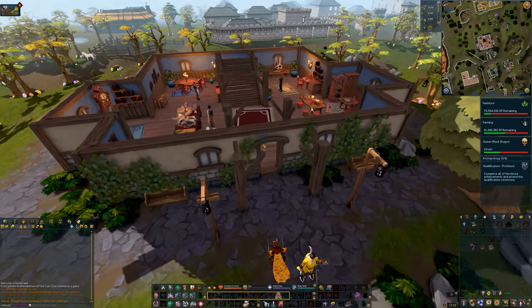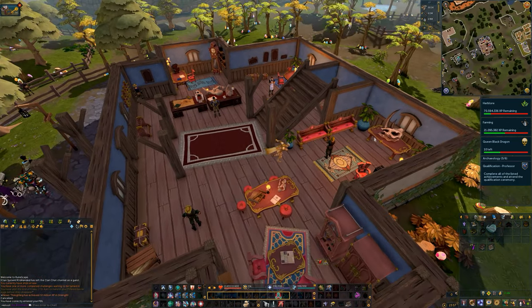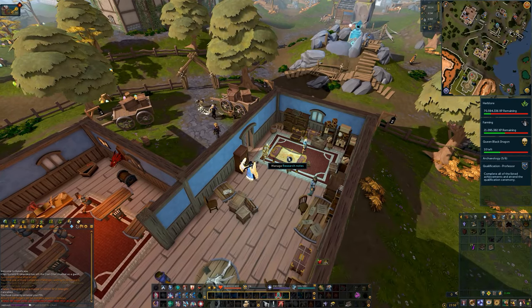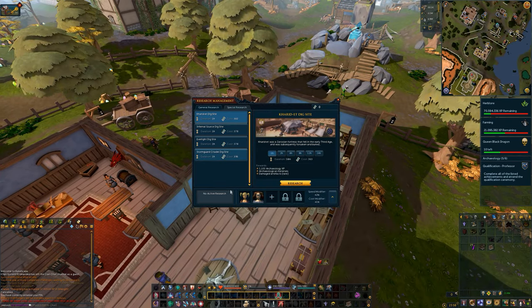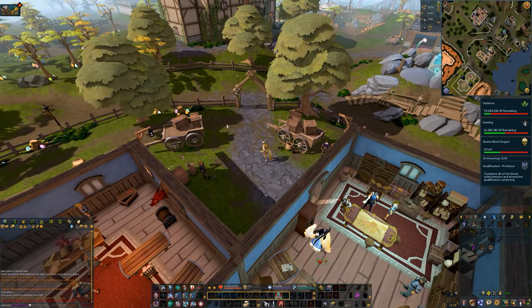Now as you contribute all of your artifacts to all those different collections, you'll be earning some chronotes. I strongly recommend you take those chronotes and focus on the assistant upgrades. Here you can upgrade your soil box to carry a hundred of each soil, unlock more space in your material storage box, and upgrade your mattock precision. These should be very easy to collect as they are inexpensive compared to higher ranks. Also remember to use your chronotes towards research expeditions — stick to the one- or two-hour expeditions so you don't waste all your chronotes before purchasing the upgrades. Prioritize getting the upgrades first as those will help your training.